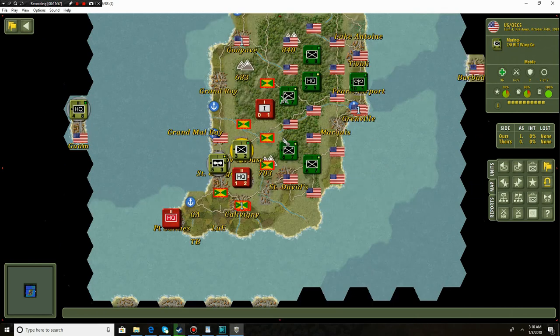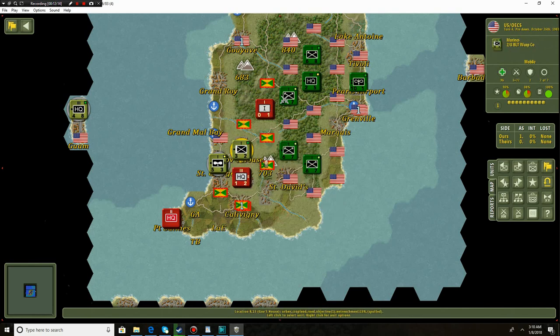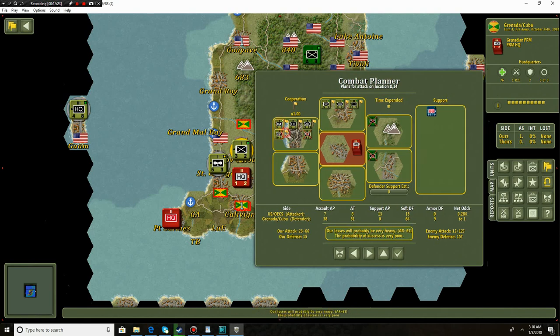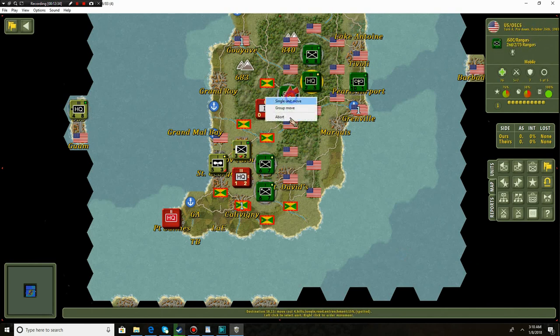Turn four. Governor General Sir Paul Scoon rescued - Governor General Sir Paul Scoon killed by PRA. What the hell - we just rescued him! Media request for better access to US forces: minus three special forces units withdrawn. These are not good things. What we're going to try to do is destroy this HQ and hopefully have a good thing occur. Chances of success were very poor, but this time we're going to have some air support - I'm still going forward with it. We've waited long enough.